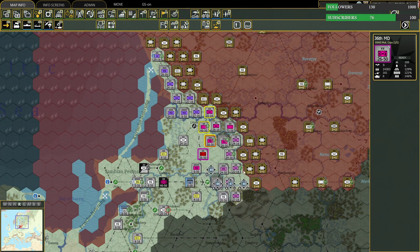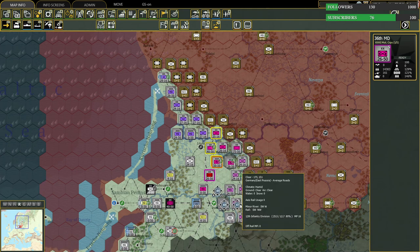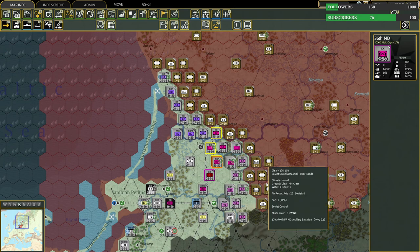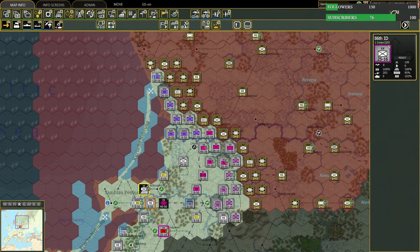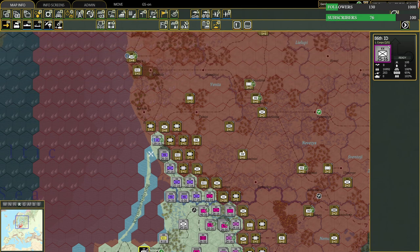We need to secure supply lines. Looking at this whole front line, there are only two stacks here that are reasonably strongly defended. Since this is not a simultaneous-action game, more realistically you'd write orders and they would all execute hour by hour. But since this is the game we have, I like to move on a situation like this from the outsides in toward the action, and then we'll get into some of the critical stuff.